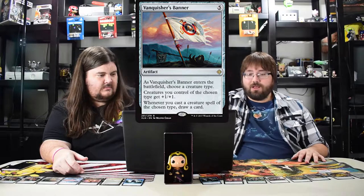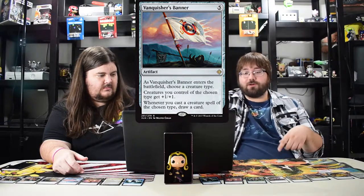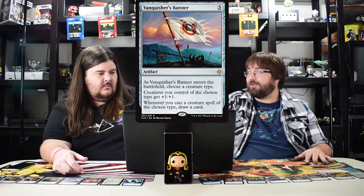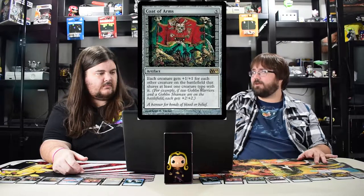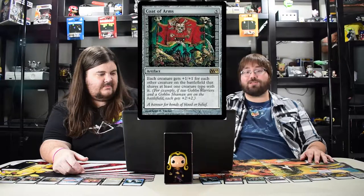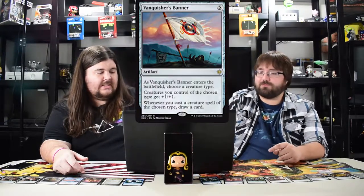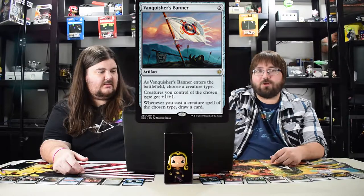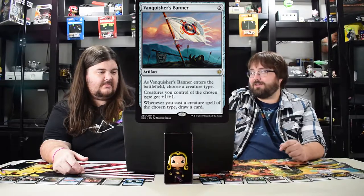Vanquisher's Banner costs five — when it enters the battlefield, choose a creature type. Creatures you control of that type get plus one plus one. Whenever you cast a creature of that type, draw a card. It's super good in limited and could be used in standard, but I kind of doubt it — five drops are really hard in standard right now with so many great cards. That's the last of the artifacts.